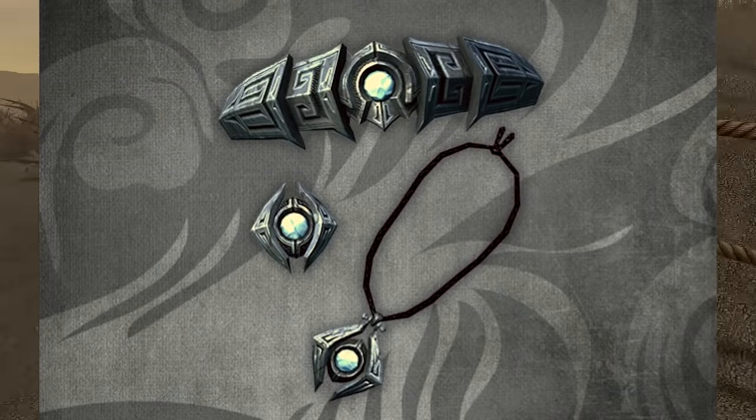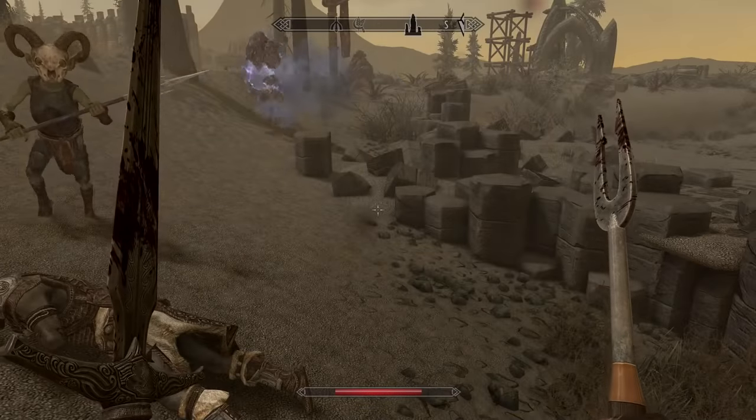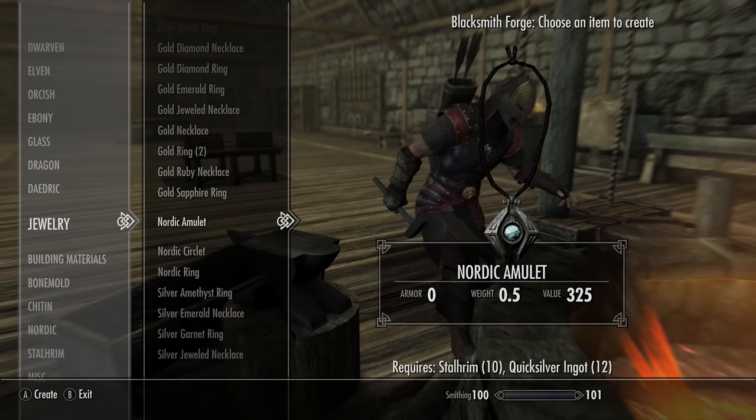Technically not armor, but the Nordic version of jewelry — you can actually get a recipe for it on Stalfheim. Once you come across some bandits just outside the docks area, you'll find a journal that allows you to craft Nordic jewelry whenever you want.